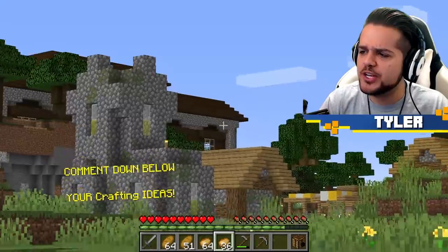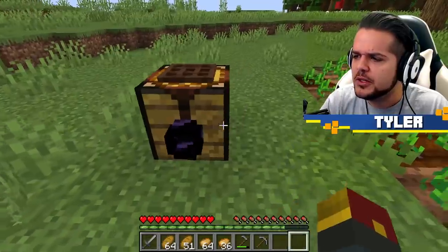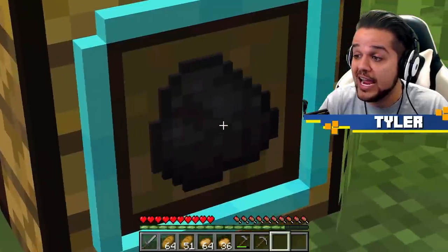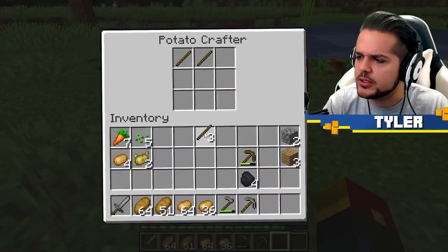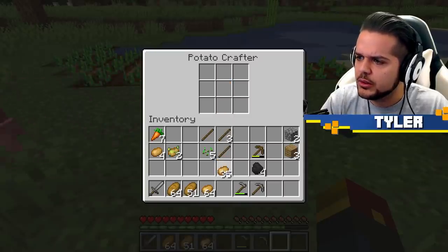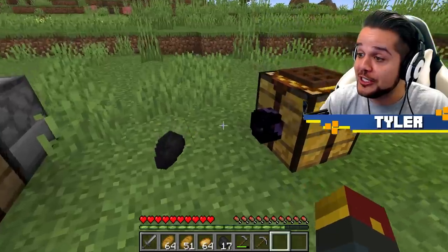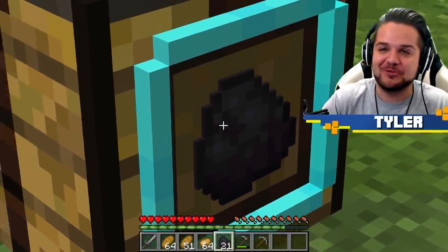We got our own mini potato farm set up right nearby the village. Let's see how this potato crafter works - it kind of looks like a crafting table, but something's different. When I put potatoes in, it turns into coal! Oh my gosh! I'm starting to get it. You know what this means? It means we need so many potatoes.